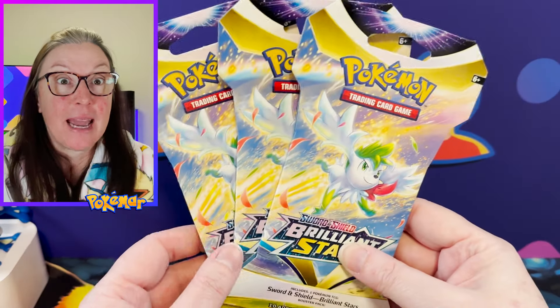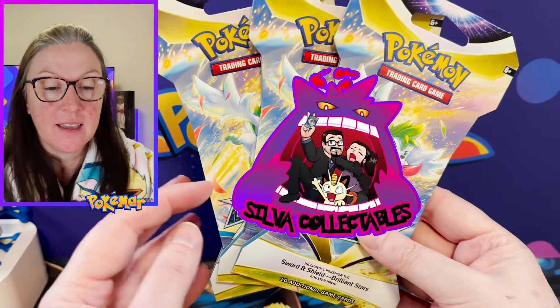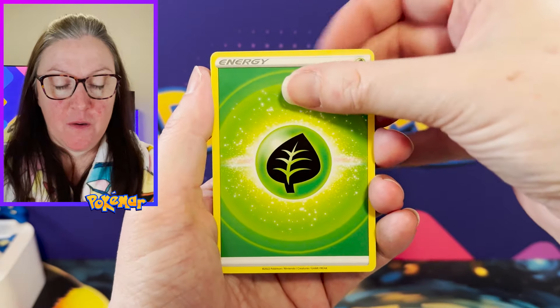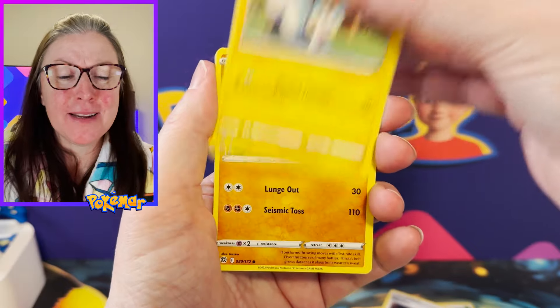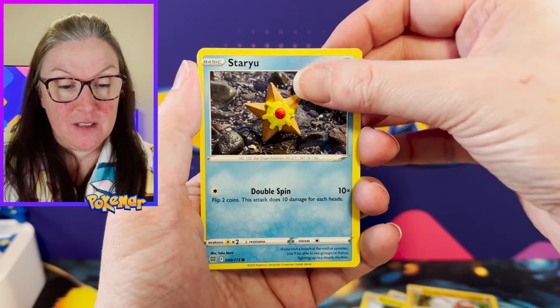Our random packs are Brilliant Stars. We picked these up from Silver Collectibles this morning. This set is really growing on me so I wanted to chuck a few of these in and see what we can get. It really is weird going back to black and yellow borders, but there's something kind of nice being tangible and having to hold the cards a little bit differently.